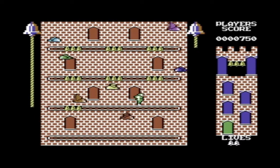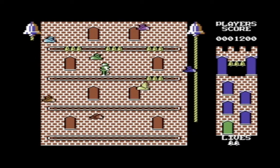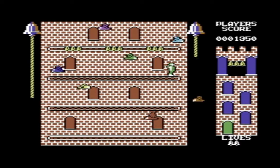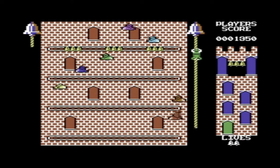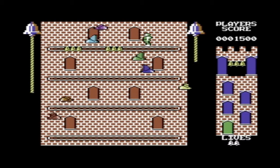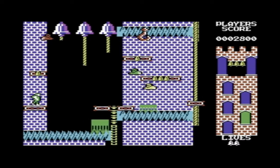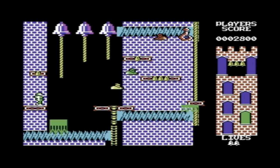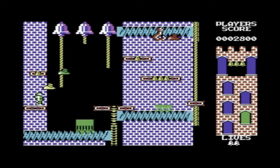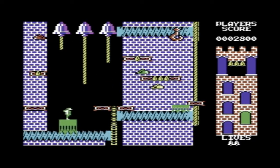This sequel just cannot compare to the original. Based on the first game, who came up with the idea that this would be a brilliant idea for a game? It's got no resemblance to the first game in any way, shape or form except for the fact that it contains bells. I'm spending some time trying to work out how I'm supposed to do this level — those birds, things, whatever they are... it's just about getting the timing right.